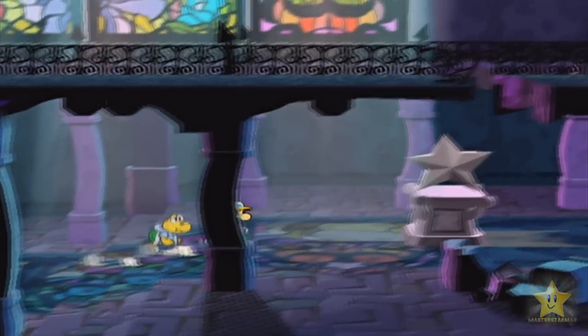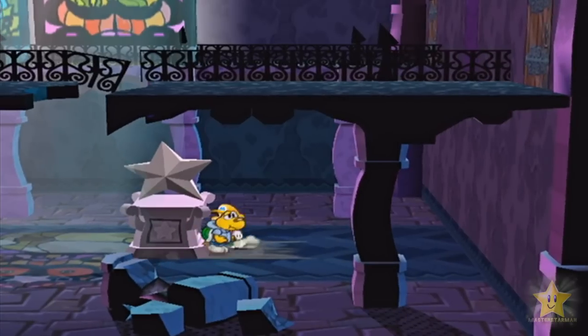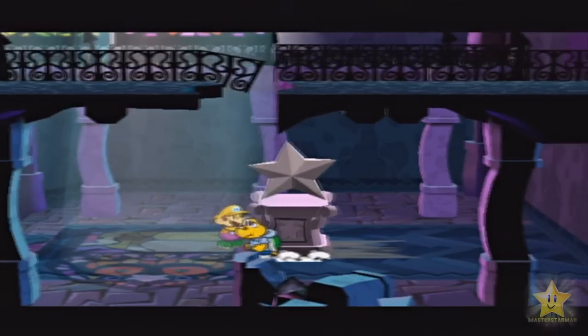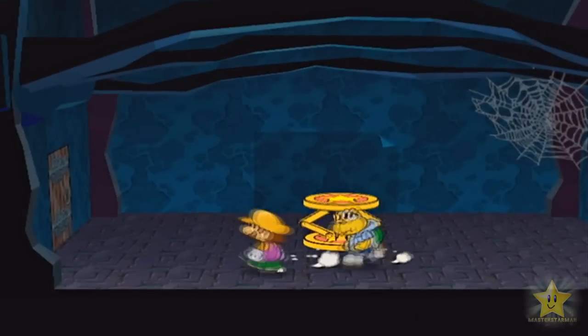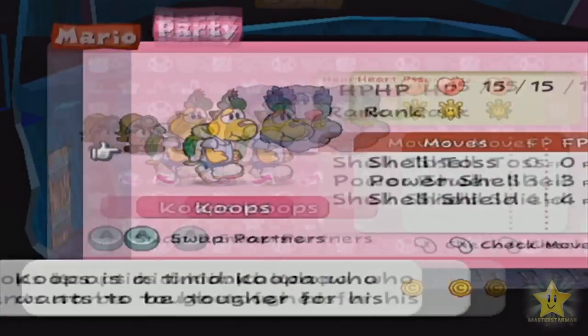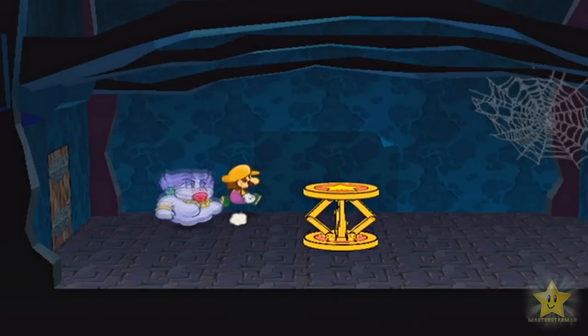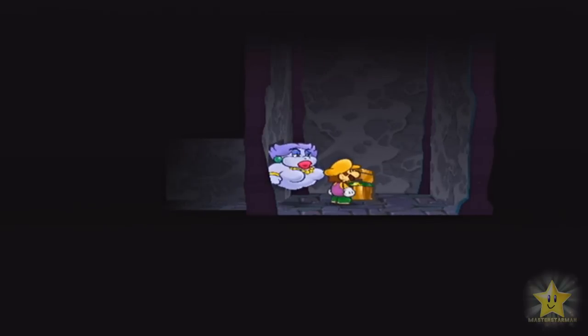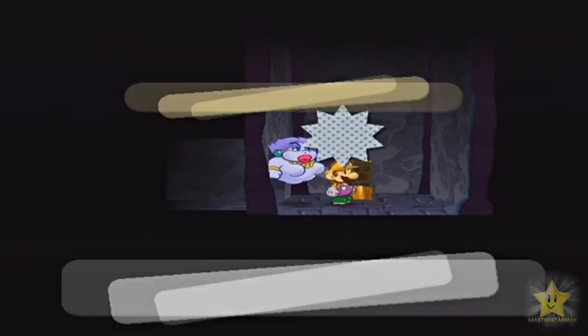Anyways, I believe there is something over here. Maybe I have to push it this way. Yep, I have to push this here this way. We'll take out the block here for a second, because I think we have a thing behind here. Another secret - I think this is another really good badge. A Flower Saver Badge!